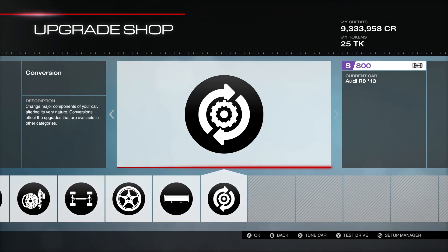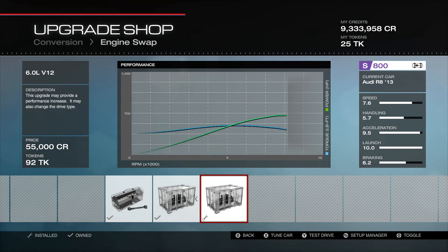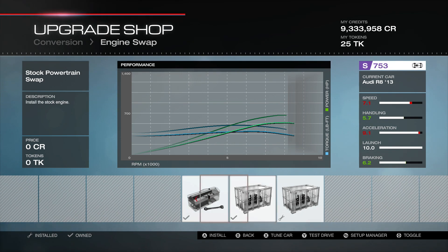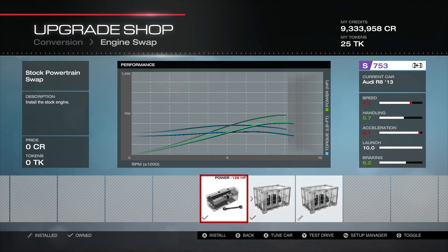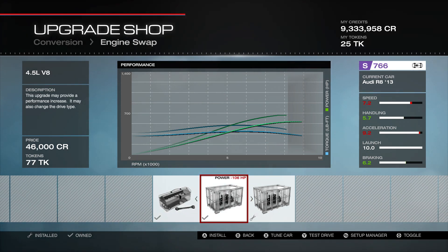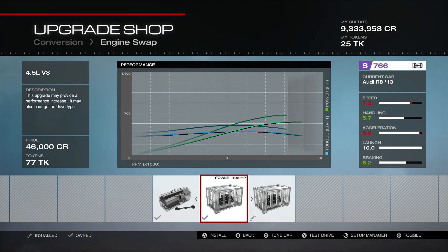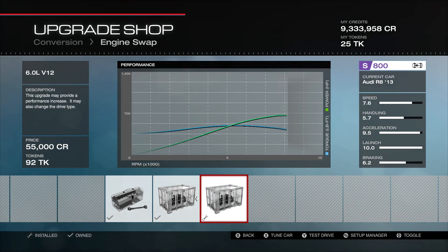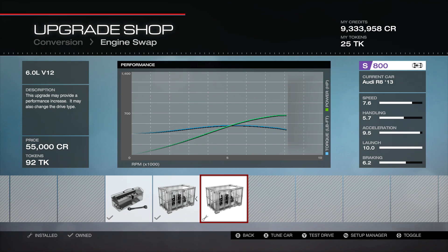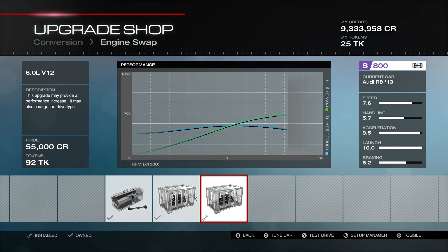As always, let's start over in our engine conversion area. We do have an engine swap — all the way over to the 6-liter V12 engine. I played around with doing this stock, with upgrades on top of stock, and also with the 4.5-liter V8 with upgrades, but the 6-liter V12 still gave me the most horsepower and speed. This really is the engine you want to use when you're going up to S-class.